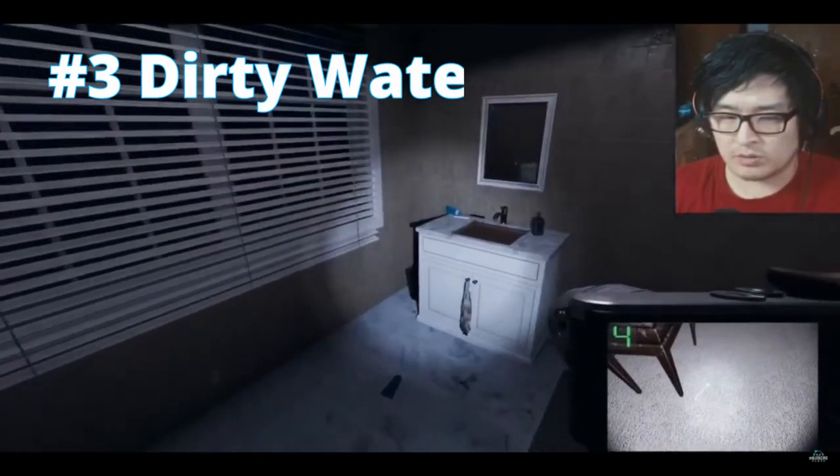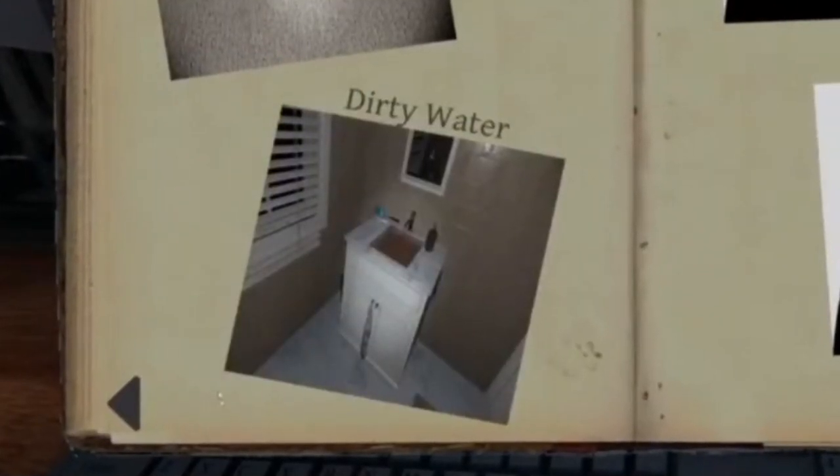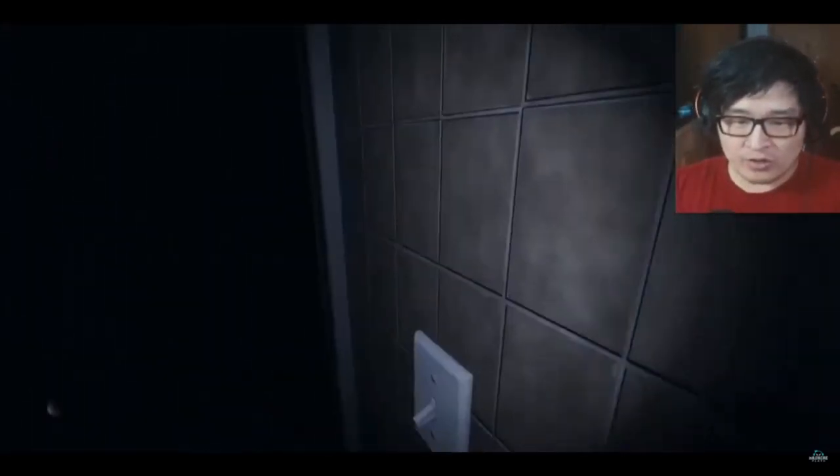Third category is dirty water. This is accomplished by irritating the ghost long enough to turn on one of the faucets in the house. You should be able to hear the faucet on if nearby. Be careful though, because you could be asking for a hunt to take place.